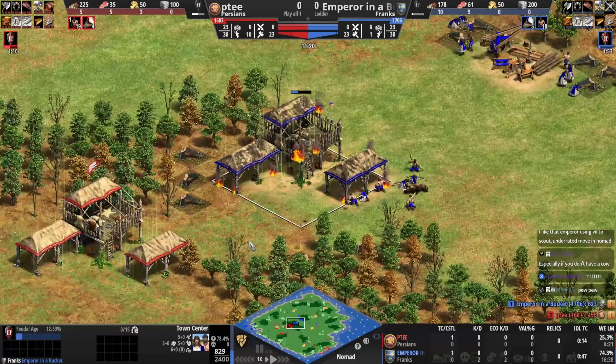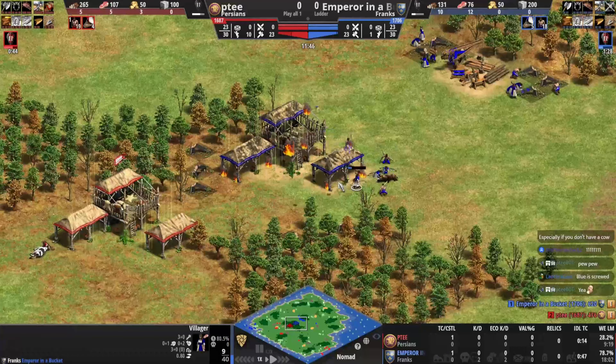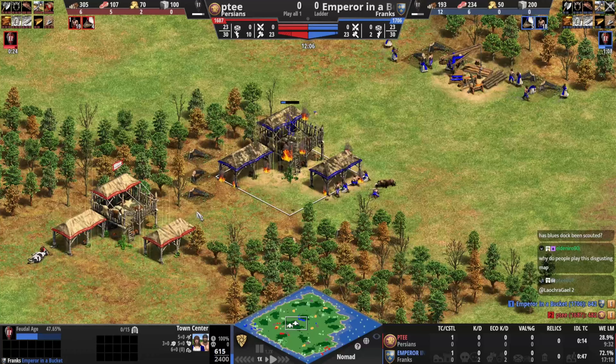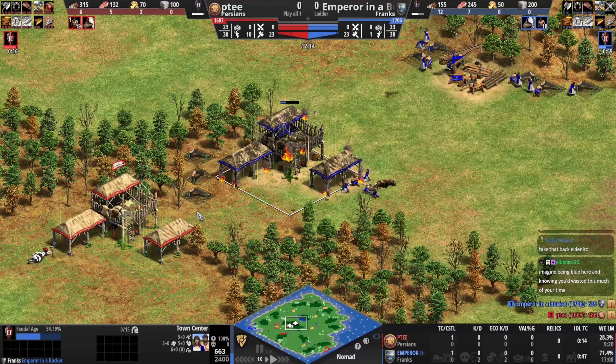Really smart play by PT with the timing. Blue is just keeping the TC up enough to get to feudal, and I think he will — he has enough wood. It does cost extra to repair your TC compared to a normal building, but it's a massive play.